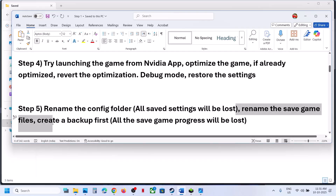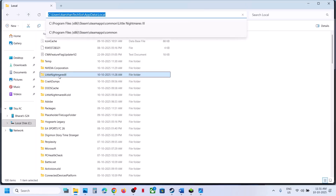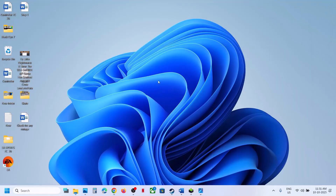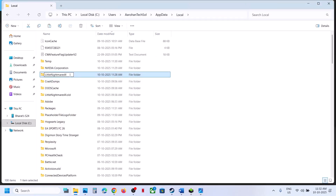Still not working? Rename the save game files. Note that all save game progress will be lost and you will have to start everything from scratch, so create a backup first. Go back to that location, select the game folder, right-click, copy it, and paste it to the desktop. Once you have a backup, right-click on the game folder and rename the save game files.